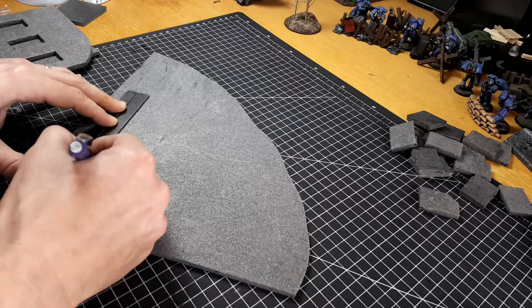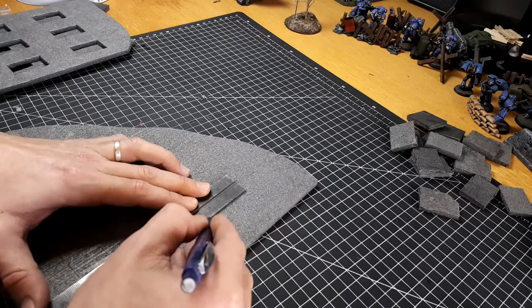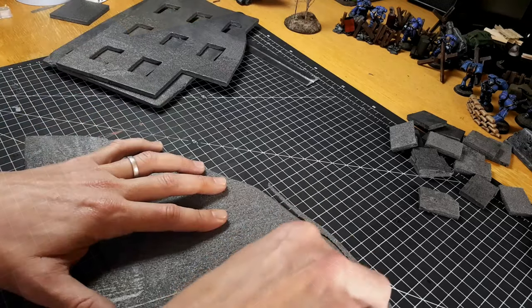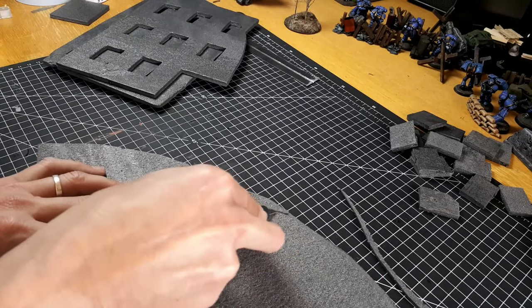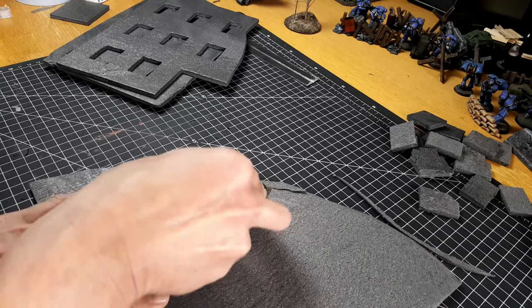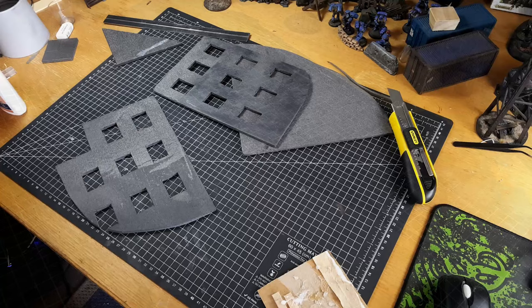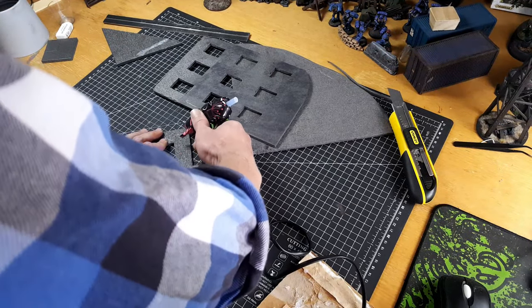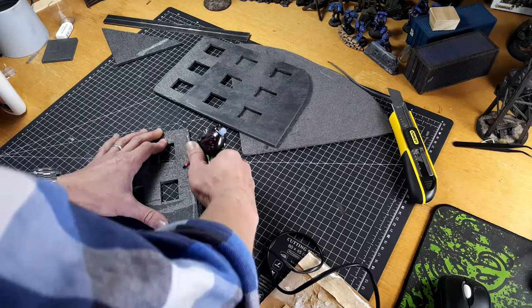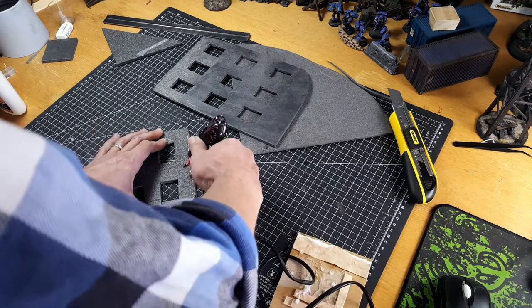While I'm marking this up, if you are looking to support the channel you can jump across to my Patreon page — I'll have a link to that in the description below. For my base around the back edge of the building here I am going to bevel these edges so they sit flush on the table and ramp up, rather than the front edge which will be the curb — I don't mind the step up at the front, but at the back I do want that beveled edge.